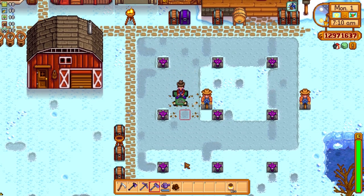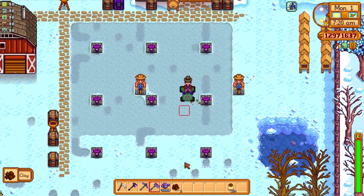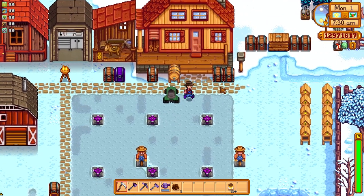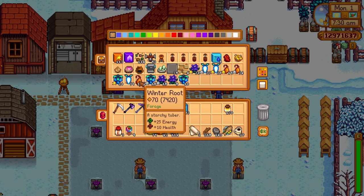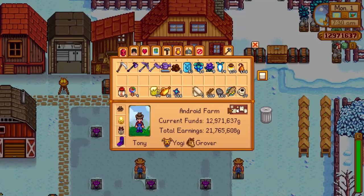Well, you have a few ways of making money — not huge amounts of money, of course. One of those ways is by grabbing foraging items around the maps. It's a nice way of making money and you can still make a nice profit. Since you have more time for fishing, you can grab more fish and then sell them. You can also go to the mines or the skull cavern and sell the gems and minerals that you collect.